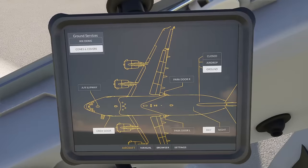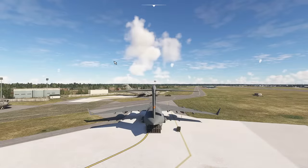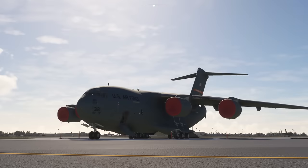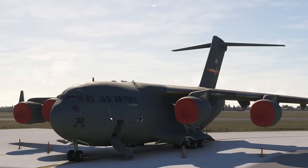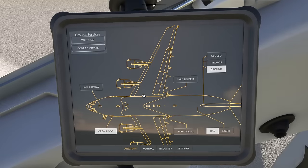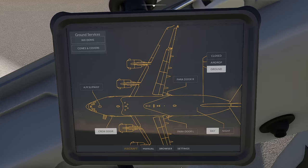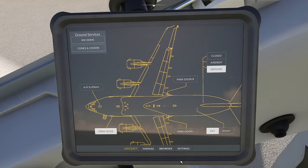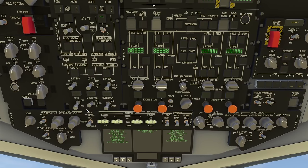So first thing we do is press Control+1 and we go and remove the cones and covers. If you have a look outside you'll notice it's got these really nicely modeled covers over the engines, cones around it, and some pitot covers. If we remove those, they are gone and you can now see the aircraft clearly. Then pressing Control+4 we can go overhead and go and turn the batteries on for the aircraft, and it will start complaining pretty much immediately.